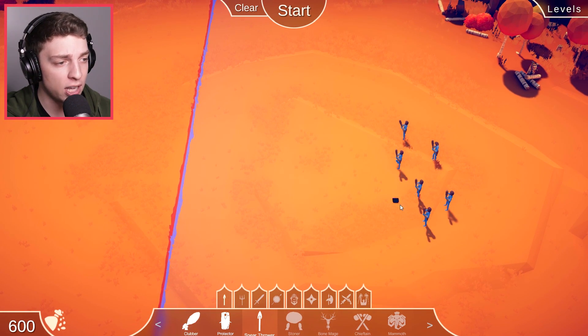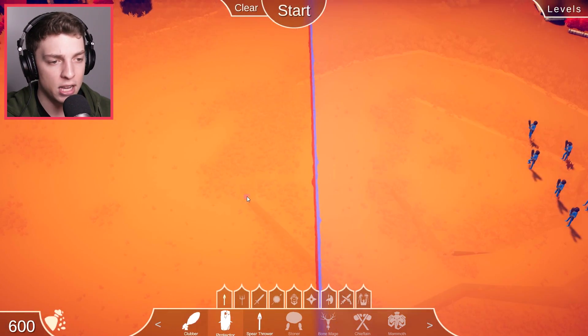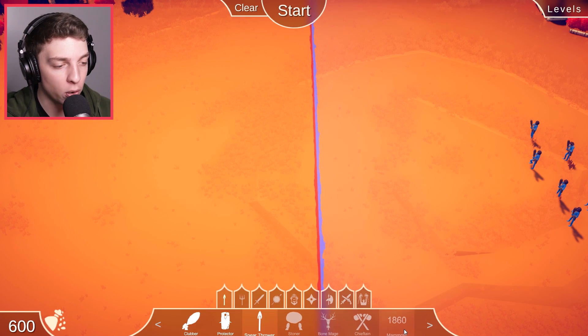So on the right, the blue team — who are our enemies — they have a couple of clubbers. They're the basic guys. Then you've got the protectors here who have shields, the spear throwers who throw spears. I know it's shocking. And then there's a couple more that we can't afford right now.